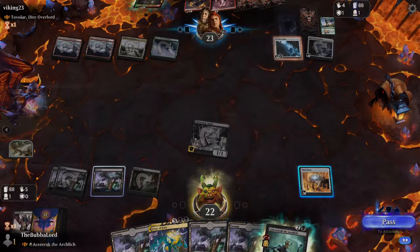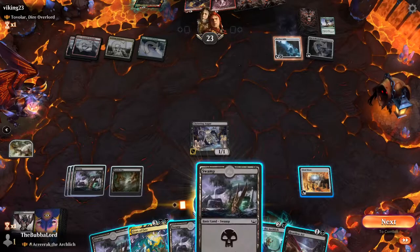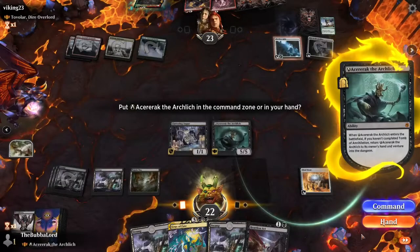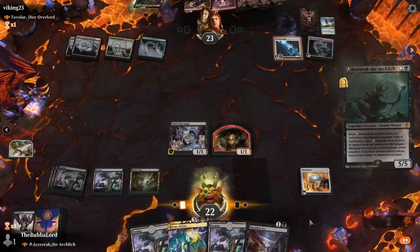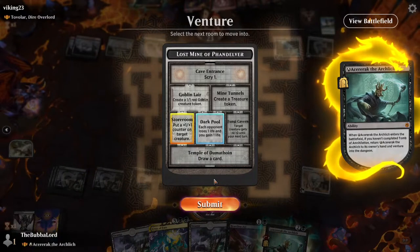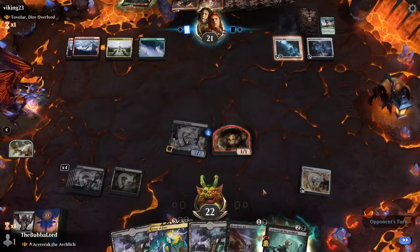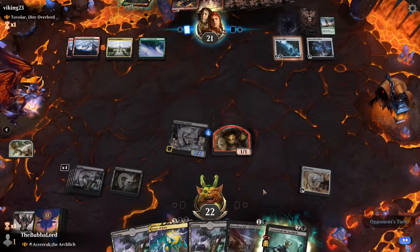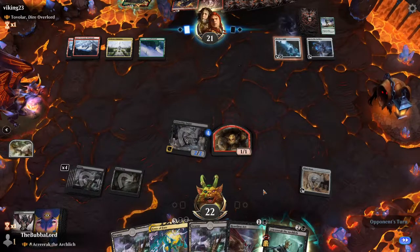Let's get rid of Broken Bomb — destroy artifact or enchantment. They should have kept that. So we'll just cast Azurek, take it to our hand, and put a plus one counter on Augur. Almost done with the dungeon here. We've got a Heartless Act to deal with creatures, or Crux of Fate if we really need to.